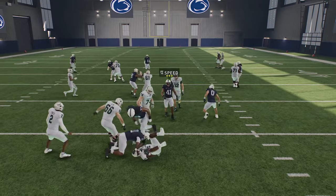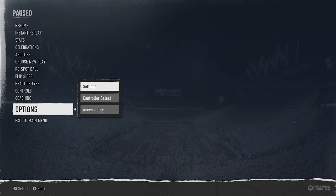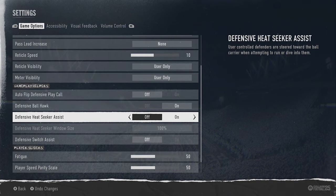If you're having trouble tackling, there's something in your options menu that can help. Go to Options, then Settings, and scroll down to the Gameplay Helpers section. Your Defensive Heat Seeker Assist is typically off. This feature steers user-controlled defenders towards the ball carrier when attempting to run or dive into them, so you definitely want to turn that on — it creates a magnetism that pulls you toward whoever is carrying the ball.